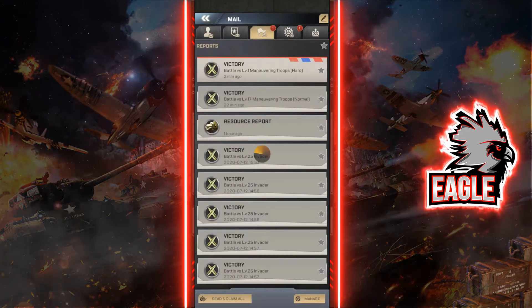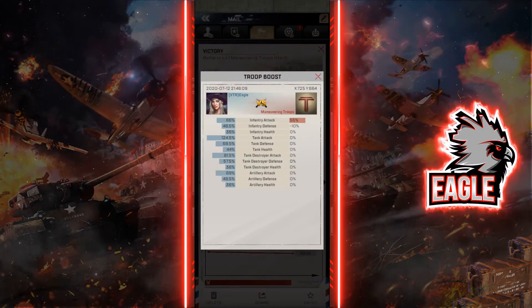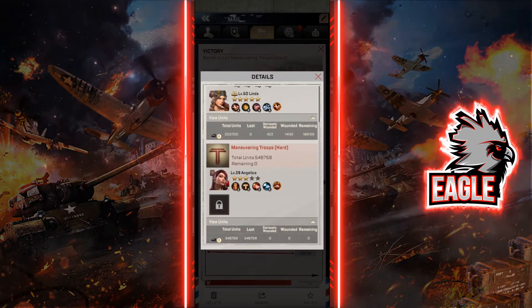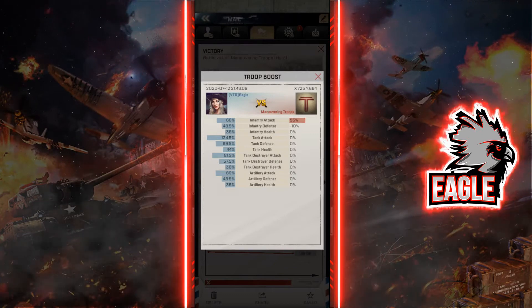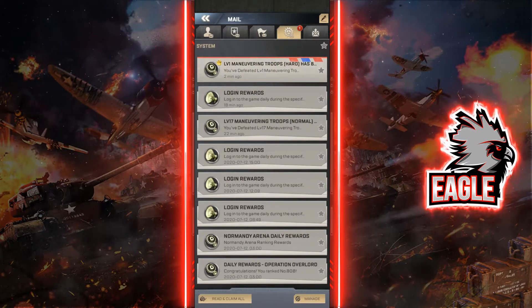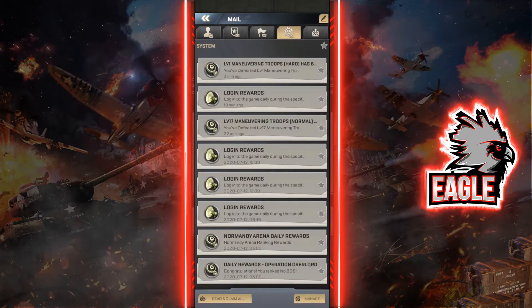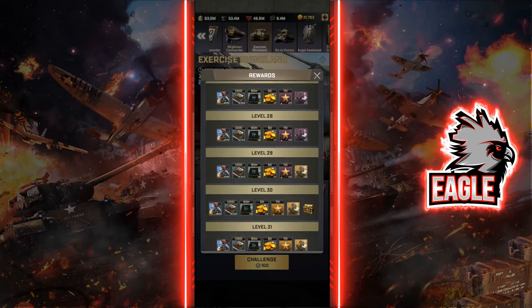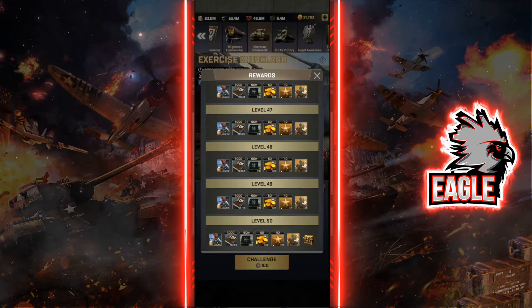If we check the battle report, they were using about 550k infantry units. Looking at the troop boost, this is the boost they currently have. My march was a full tank march. Once you finish a level you immediately get the rewards — going to the rewards screen you can see everything from level 1 all the way up to level 50. Along the way you can grab boxes that give you additional rewards.